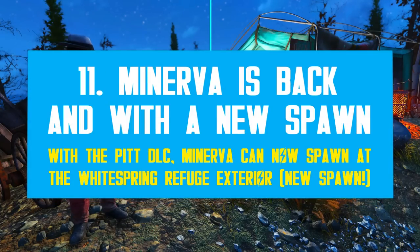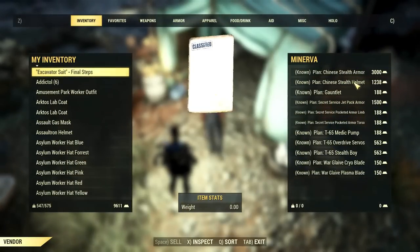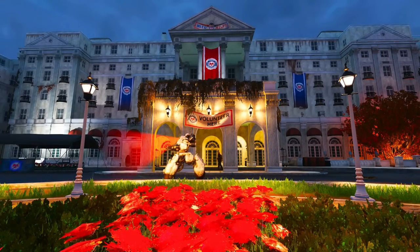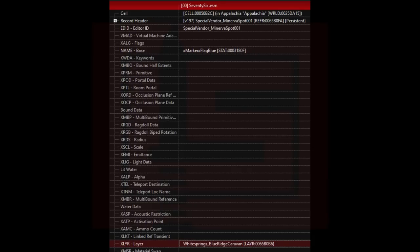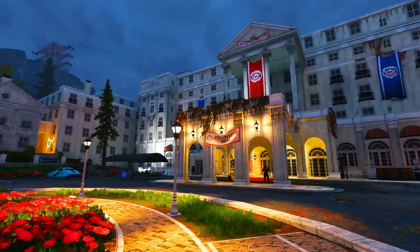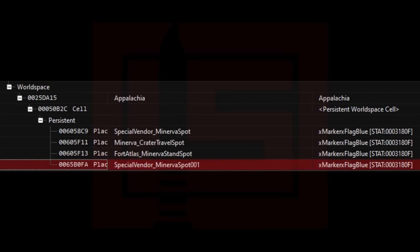Minerva is back in town at Fort Atlas with another Emporium. Her pool is not that interesting this week, though there are some decent deals like the Chinese Stealth Suit or the Gauntlet. However, the true news is her fourth possible spawn. With the Pit DLC, Minerva received a new spawn as shown in the game files. The fourth possible spawn is at the Whitespring Refuge. So now Minerva doesn't have just three spawns — Fort Atlas, Foundation and Crater — there is one more at the Whitespring Resort or Refuge.